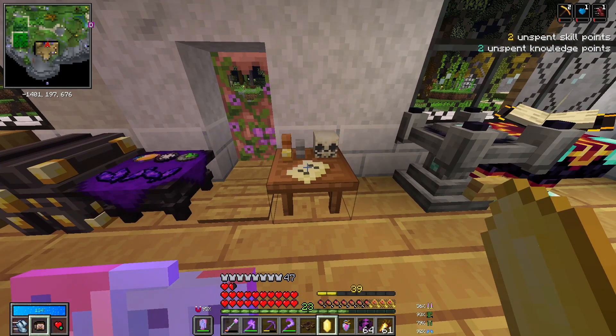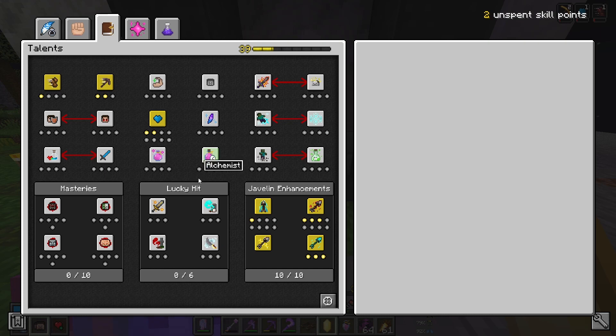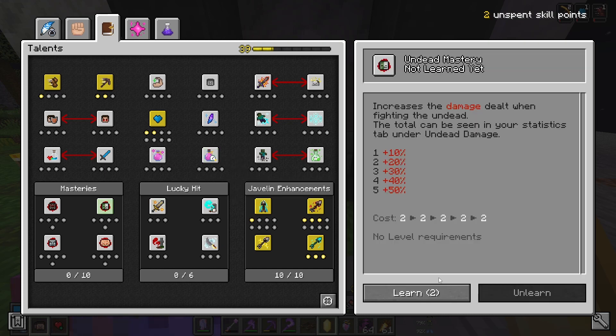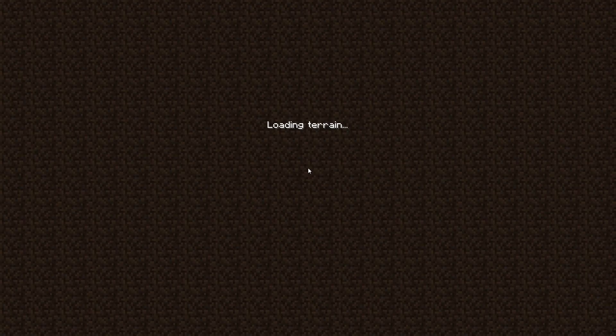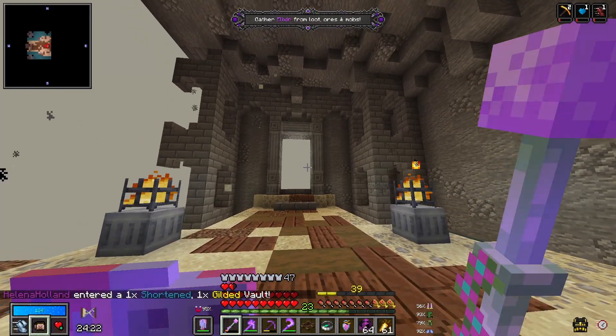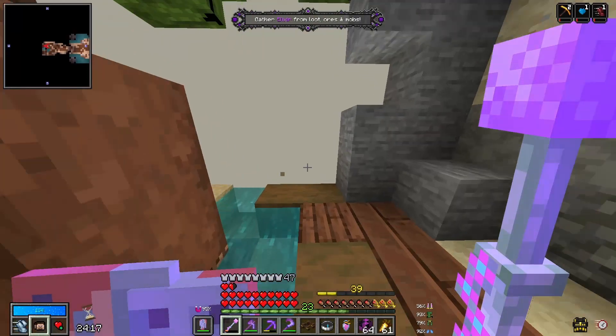As for this vault, the bounty is gather elixir — we've run a lot of elixir today, but we can always run another one. I now have two unspent skill points, so I'm going to put that straight into undead mastery. Let's see what this vault has for us. It's an elixir — it's also shortened, but it is also gilded. Let's see how this one runs.